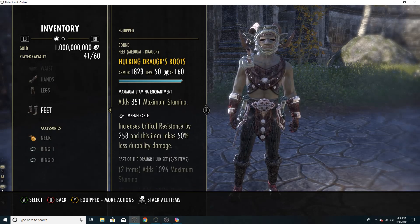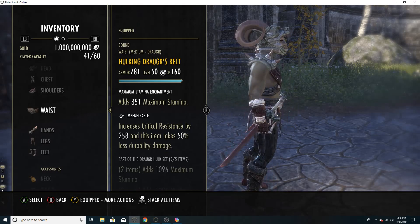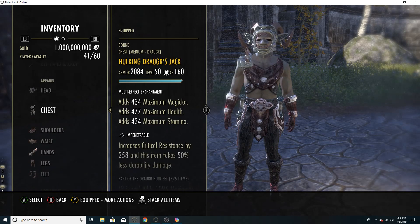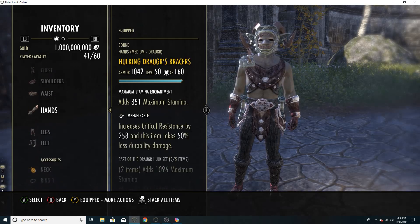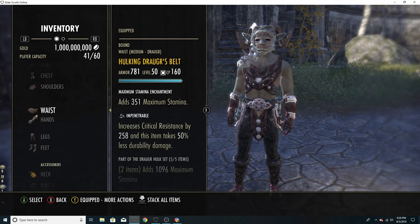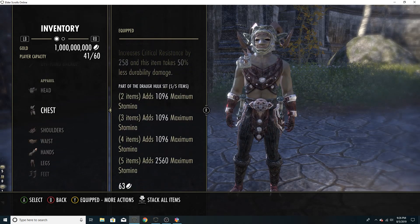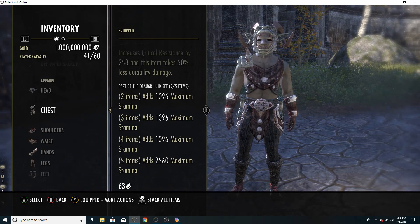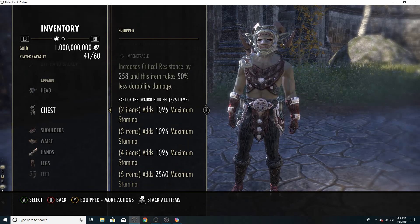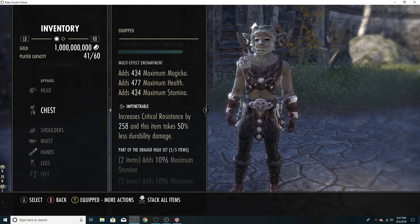The other 5-piece we're running is Hulking Draugr. This is on the PTS, not live. I have Prismatics on about 4 or 5 pieces. This is a 5-1-1 setup — Hulking Draugr in medium, which is Stam, Stam, Stam, and a ton of Stam. This gives us a lot of flat damage and a lot of sustain because our stat pool is so big. It's a great set and it coincides really well with what we're trying to do.